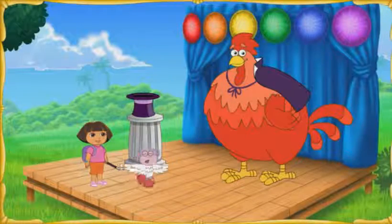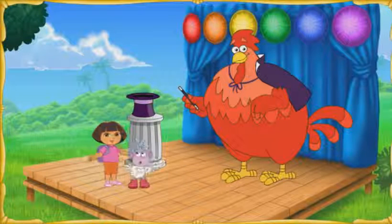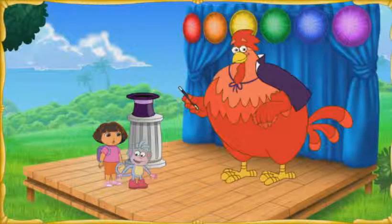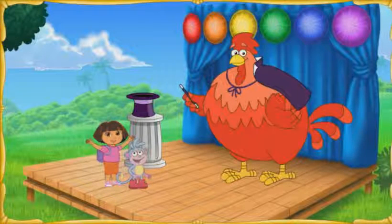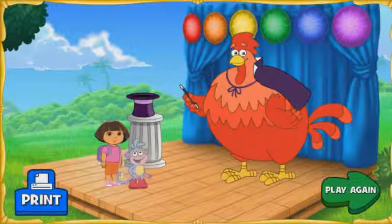Big Red Chicken, here's your wand! Now we can turn Boots back into a monkey! We need to use the magic wand and say... Abracadabra! ¡Lo hicimos! We did it! We turned Boots back into a monkey! Click Print to make a magic hat to wear, or click Play Again to go on another Magic Land adventure.